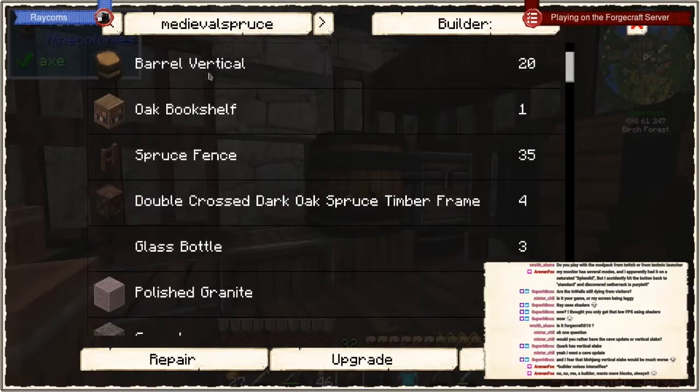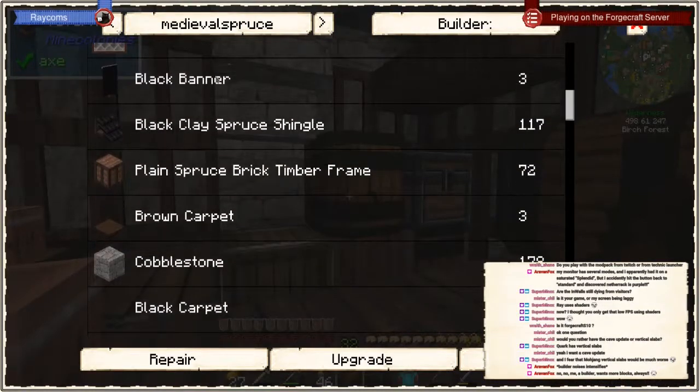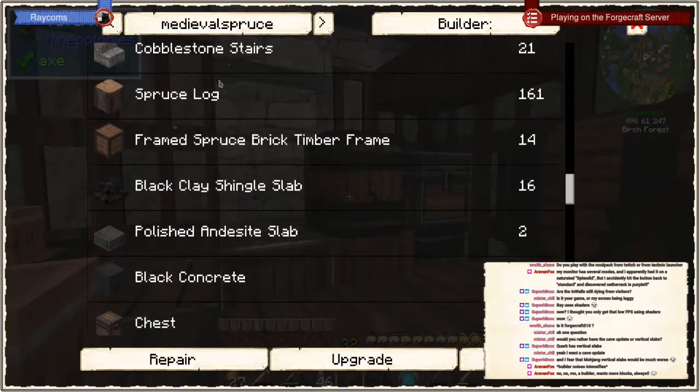Iron bars, spruce planks, red clay, black carpet, thistle stone slabs, concrete — I think that is not so bad. Glazed terracotta — maybe I'm going to keep that for some more time.